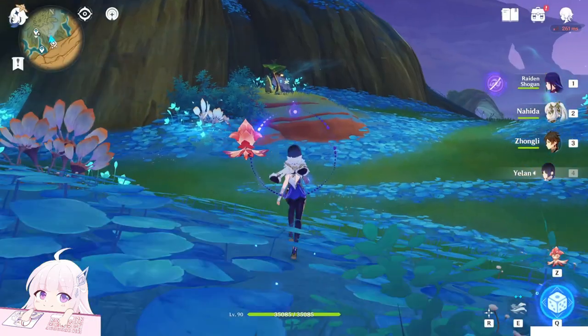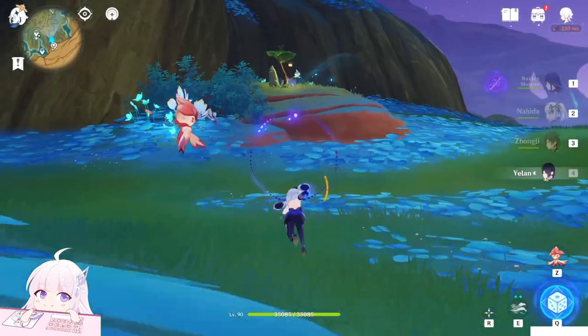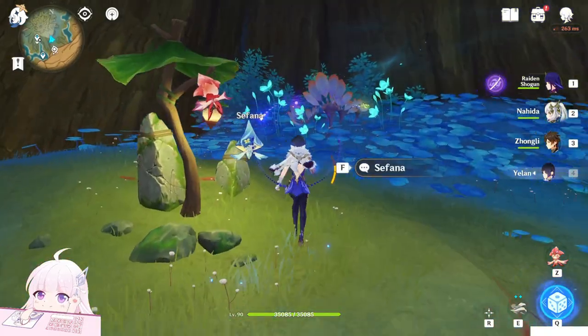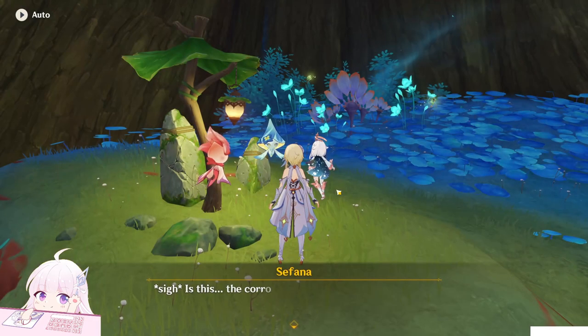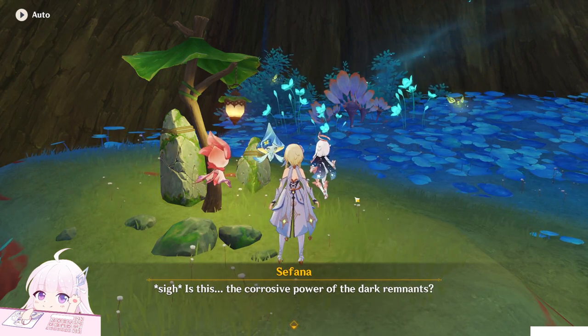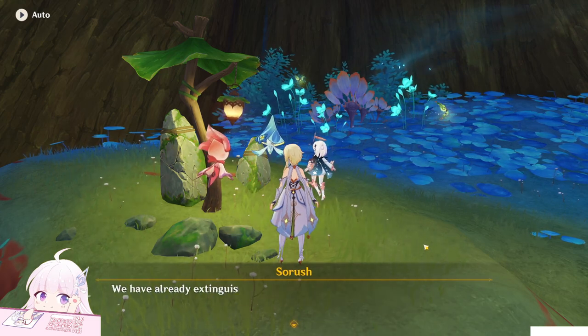After you complete that one, come back to the Oasis and go to this place here. You can talk to this Pari, Sefanna. Just talk to Sefanna and you will automatically trigger this hidden world quest, since it doesn't show on the map as a quest marker.